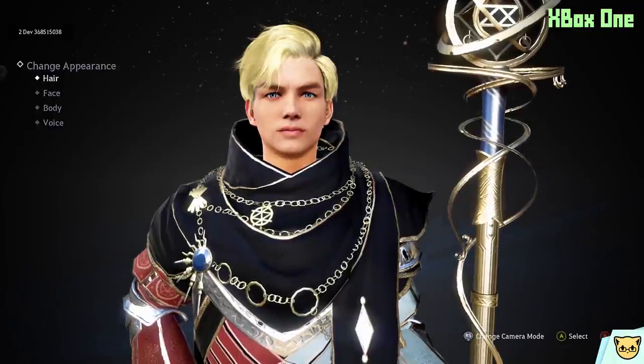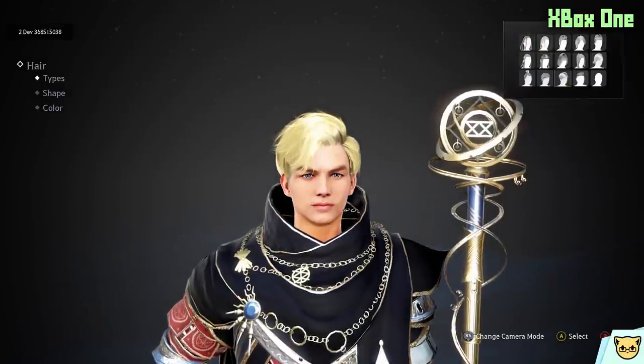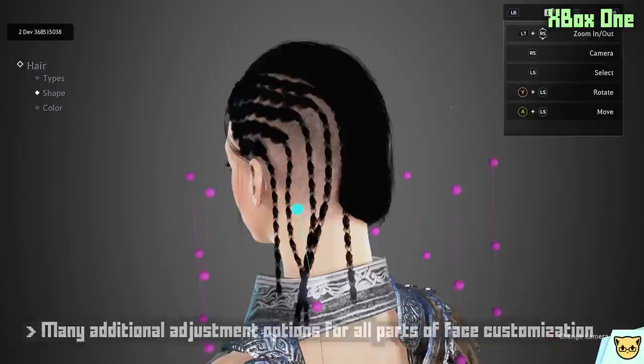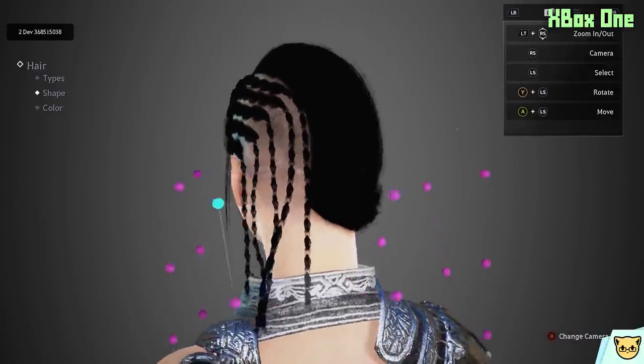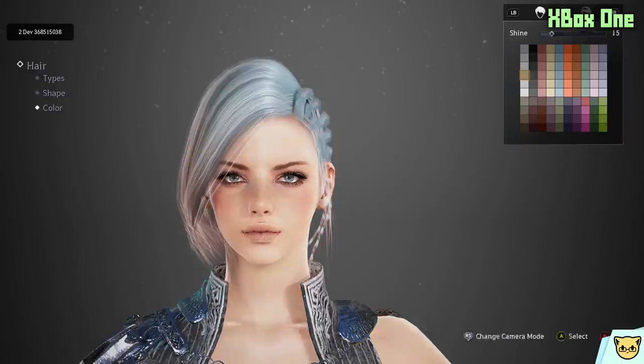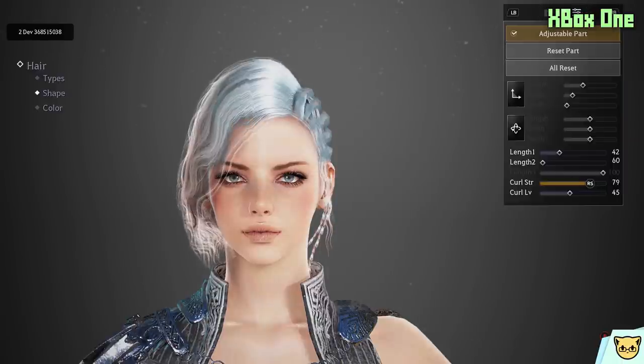For hair options, you get around 15 per class — some have more, some have less. You can change certain things like the hair length, shape, and curliness depending on which style. Certain hairstyles even allow you to adjust specific sections of the hair to flow in a certain direction. You can also color individual parts of the hair, like the tips and roots, as well as adjusting how shiny or curly it all is.